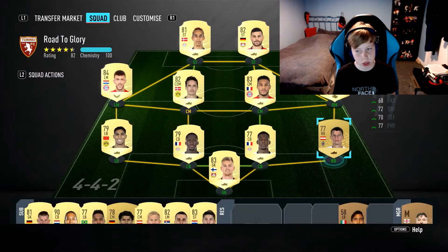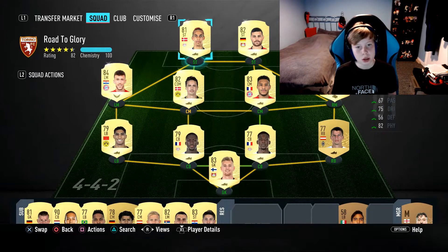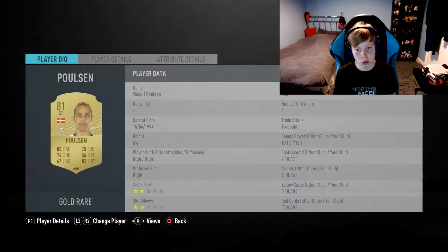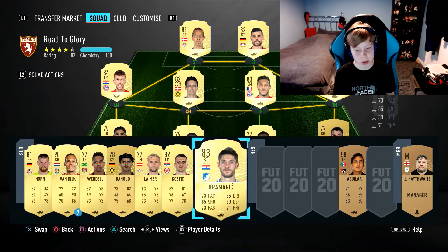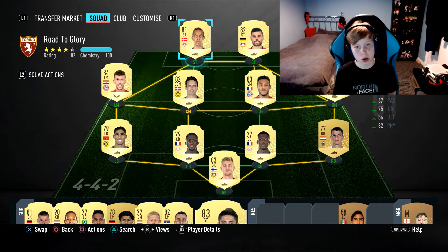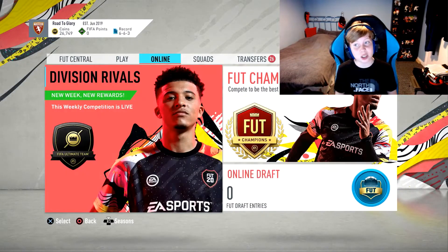I don't know if I'm going to replace the right back yet because he still is really good for me — 91 stamina, I always need defenders with high stamina. I will change my strikers as soon as I can because I don't really want Paulson anymore. Look at Paulson's record: 15 games, 7 goals — not the best. I want a quick striker and then somebody all-round good like Voland. What I'm planning to do once I've got another 40-odd K is sell him and get Werner. Thoughts on that guys? Let me know in the comments. Without further ado, let's get into some more SBCs.